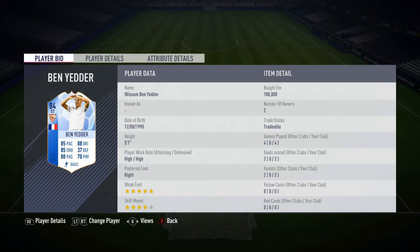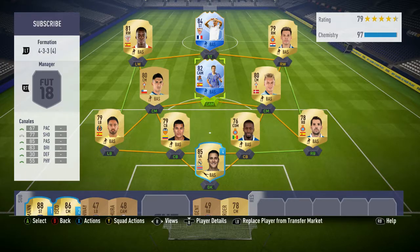82 heading and 94 jumping - they're pretty decent - and also 84 stamina. In the four games we had him for, we scored two goals and two assists, and we paid 100k for him, though I think he's just dropped below that. Here's the team: we have him up front with a Liga team around him. We've also got Canales' player view coming shortly, so make sure you stay tuned for that, and do subscribe.